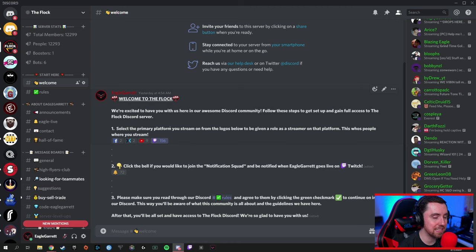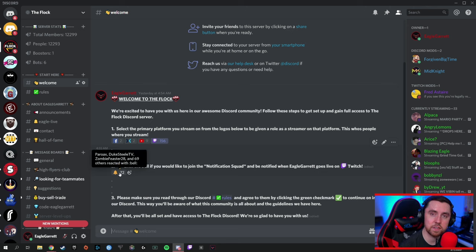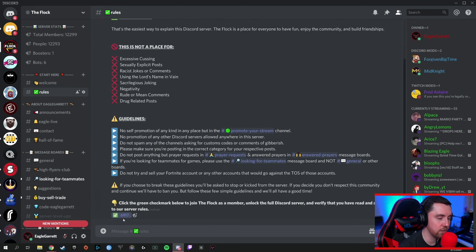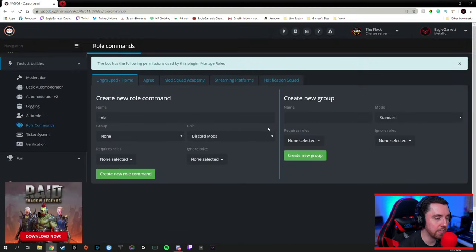I've also set up a role reaction for the notification squad. When people click that notification bell in the welcome section, it gives them access to the Eagle Live channel and they can be part of the notification squad. Anytime I go live, they will be notified — all set up through YAGPDB. This is a very cool and professional way to set up your server so that in order to get access to all other channels and the currently streaming side, people have to come in, read all of the rules, make sure they understand them, and agree by clicking the green check mark at the bottom. That's another YAGPDB role reaction. YAGPDB is a very powerful bot with a lot of features.